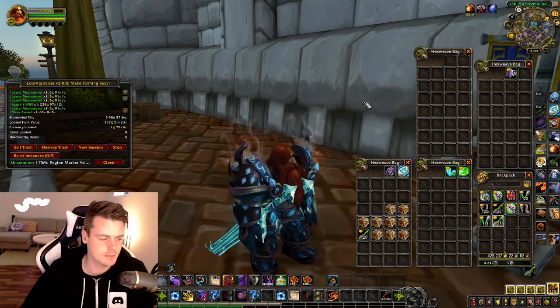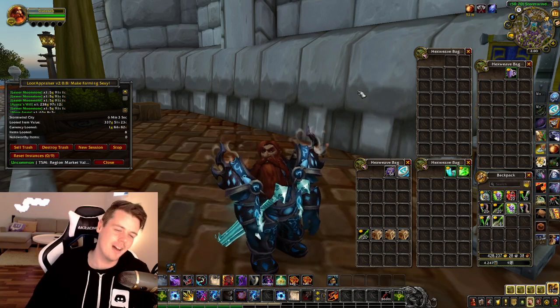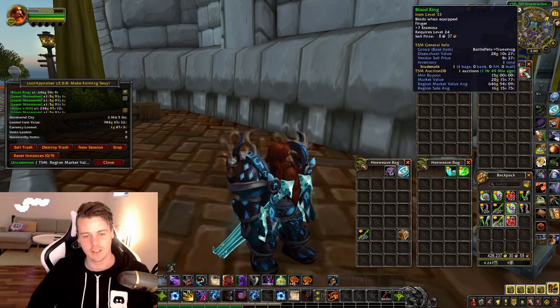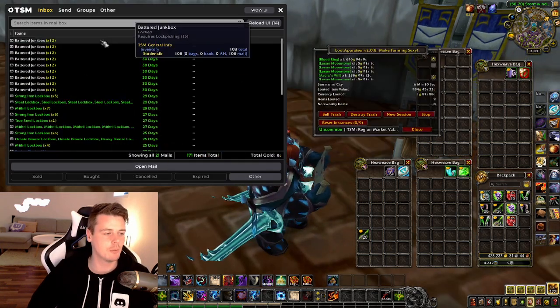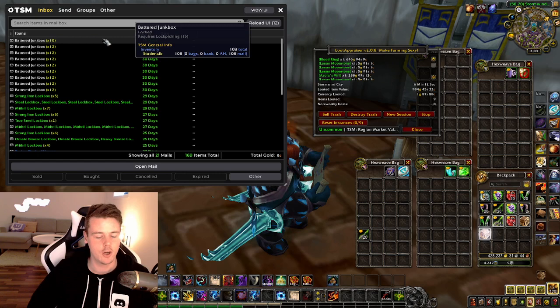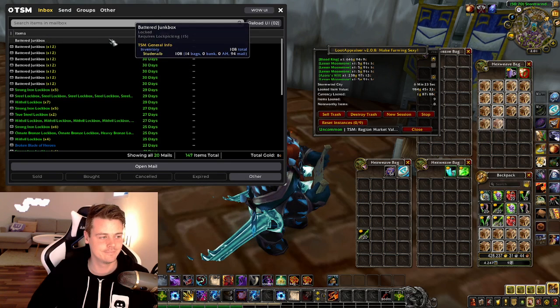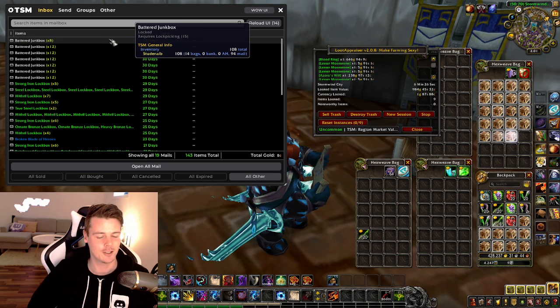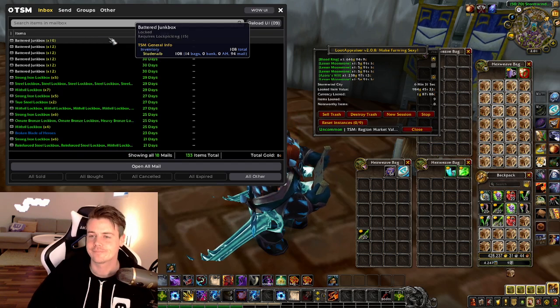Eleven boxes left in my inventory — this is so bad. A shitty ring. That used to be a good ring — Blood Ring. We gotta take out more boxes. I still believe. 108 boxes left in the inventory. I can do it. I can feel it. It's gonna be mine. One of these boxes has the weapon — I'm sure of it.